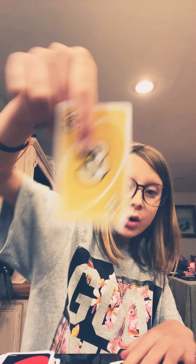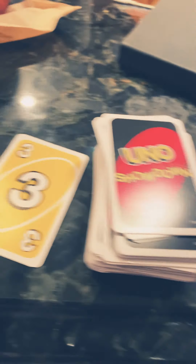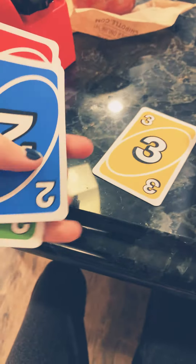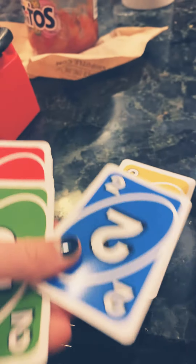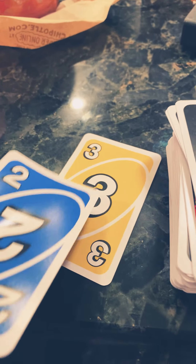To start the game, you give everyone their seven cards, leave the other cards in a pile, and flip one over. Right here I have a yellow three, so you put that yellow three down on the table. These are my seven cards — do I have any yellows or any threes?